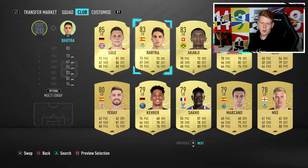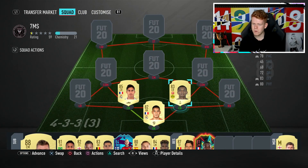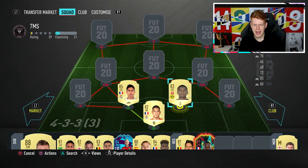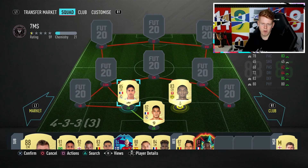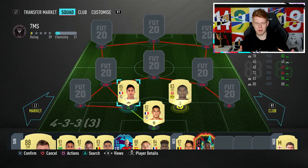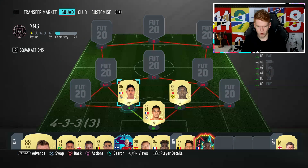On to the right centre back spot — we have got Akanji. I've used this guy maybe in one hybrid squad builder before. He's a very good right centre back, and he's got a similar card to Varane's for about 30k. You can't really go wrong. I know Varane is better — he does have five more pace and two more defending — but is that worth 200k extra? If Akanji was playing for Real Madrid and was French, he'd probably be worth about 100k. He's a very good card for what you are paying.